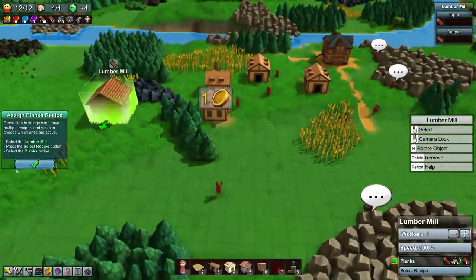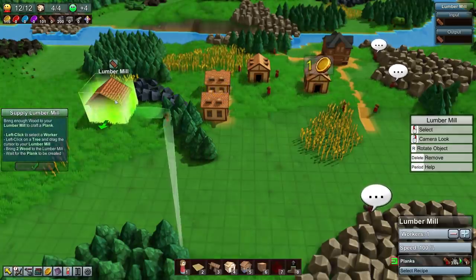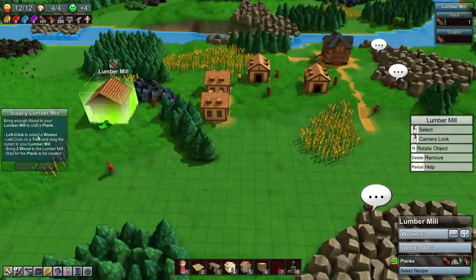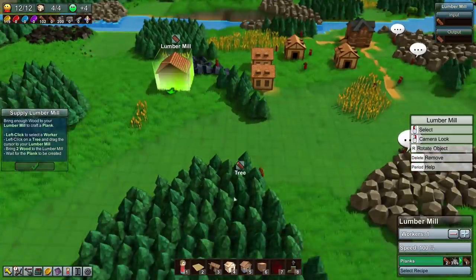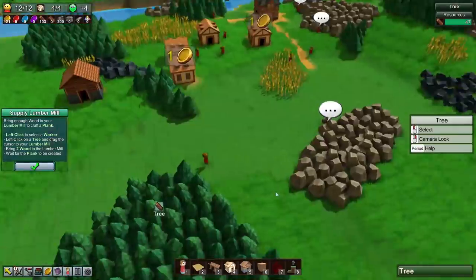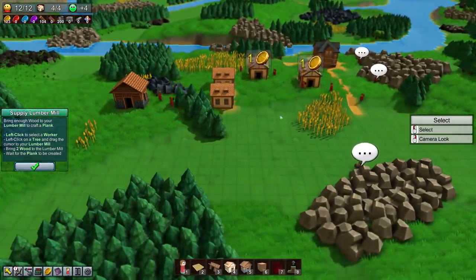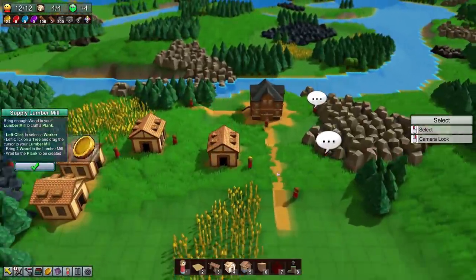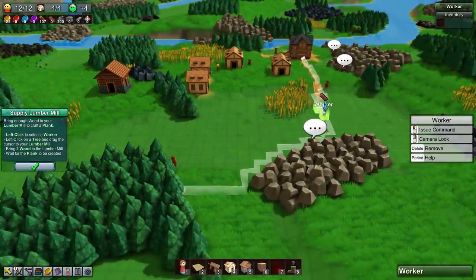So the lumber mill brings a worker in with it - good to know! Bring enough wood to your lumber mill to craft a plank. Click the worker, click tree, drag cursor to the lumber mill. They're automatically going - okay cool! Now they don't have any room... we're gathering things too fast, I probably have way too many people.